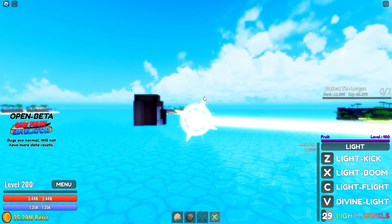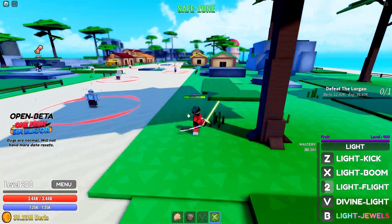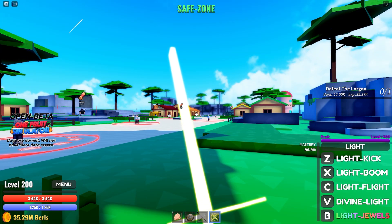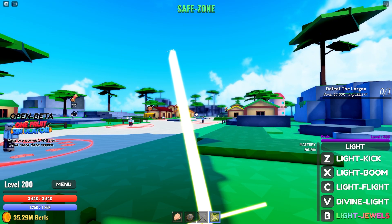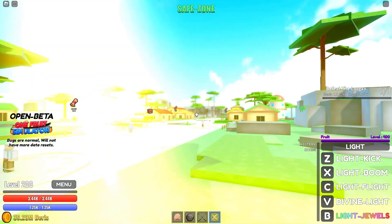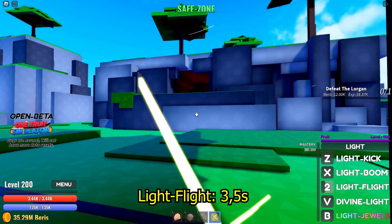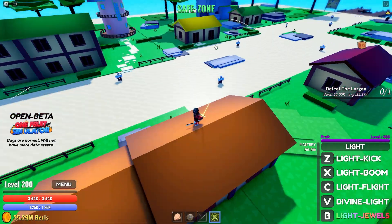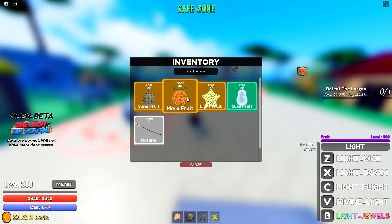We're testing fly speed on the first island — from this tree to that tree over there. Three, two, one — I'll just transform into Light and go. Our route is this tree to this tree. We'll test all fruits on this same route.